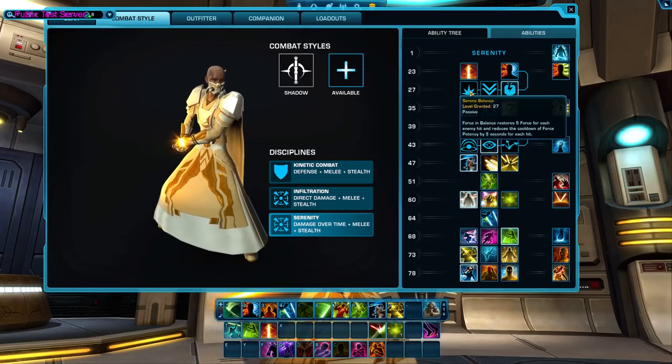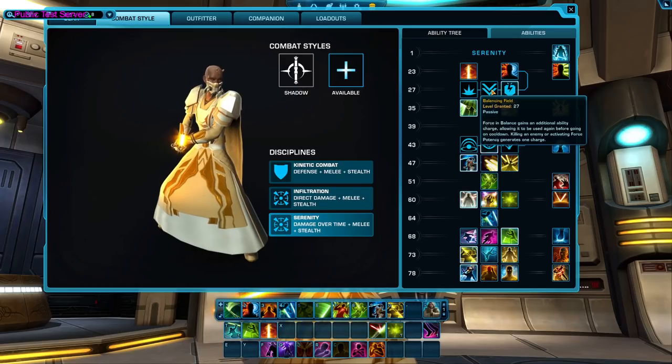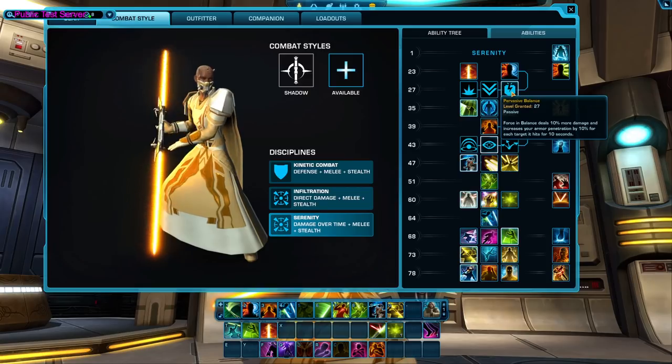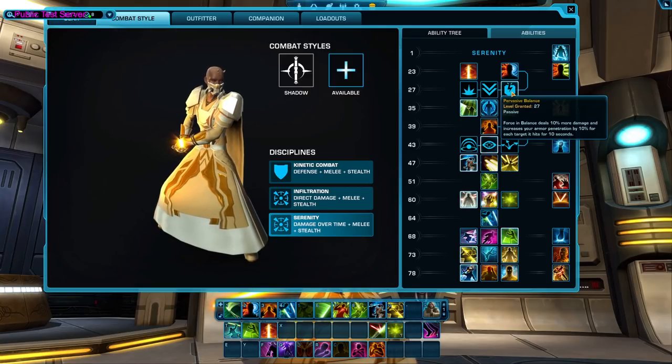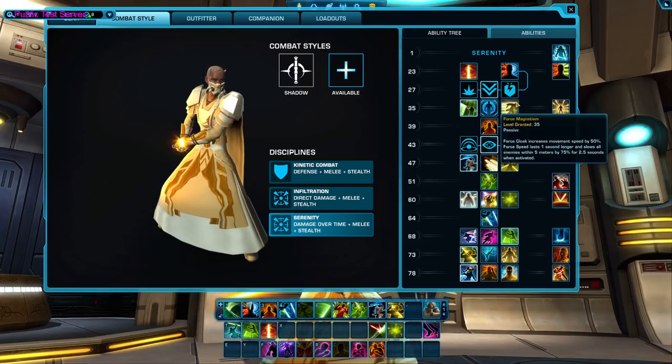Serenity isn't too hard to keep your Force up, but if you're struggling, Serene Balance would be an easy pick, and having Force Potency available more often may boost your damage. The second option is Balancing Field: Force in Balance gains an additional ability charge, allowing it to be used again before going on cooldown — killing an enemy or activating Force Potency generates one charge. Lastly, Pervasive Balance: Force in Balance deals 10% more damage and increases armor penetration by 10% for each target it hits for 10 seconds.